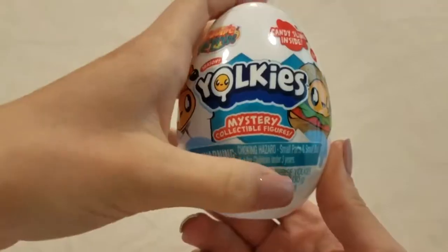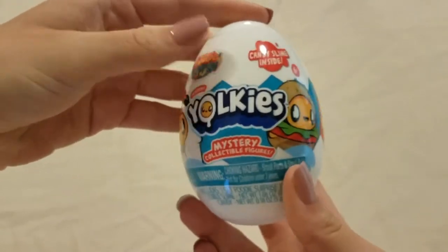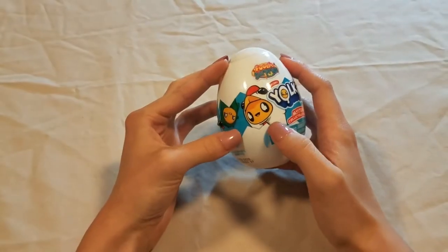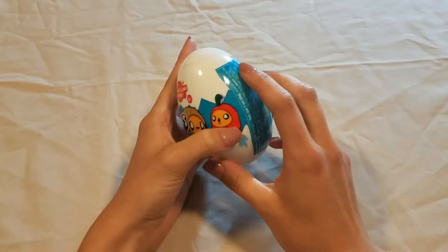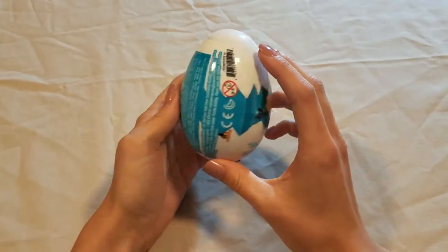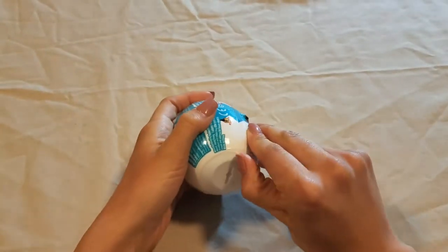Next thing we're gonna be opening today is a heavy one — is this Yolky? It's a literal egg, and it has literal eggs in it that are dressed up as things that are eggs. It looks like these have candy slime inside — I don't know what that means and I'm interested to see what that entails. I kind of like how this one looks and the fact that it literally has eggs inside of it is a pretty good catch for me. Let's open her up.